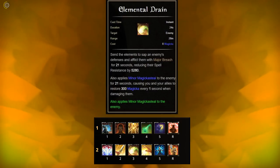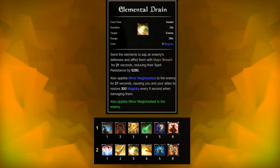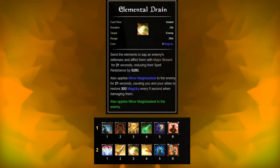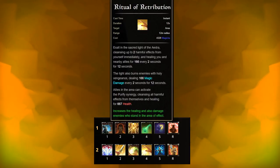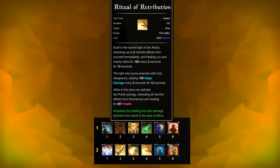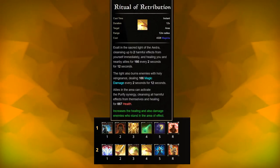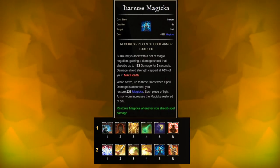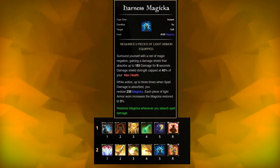Third could be Elemental Drain — when playing with magicka DDs, one healer should definitely run this. It applies a debuff that gives everyone who damages the enemy some magicka back. Since it costs nothing and has a long duration, it's easy to keep active 100% of the time. Next I suggest Ritual of Retribution — a huge healing AoE with HoT that also damages enemies. It cleanses a negative effect when placed, and allies can activate a synergy that does the same. You could also use a shield — Absorb Magicka restores magicka when taking damage with it.